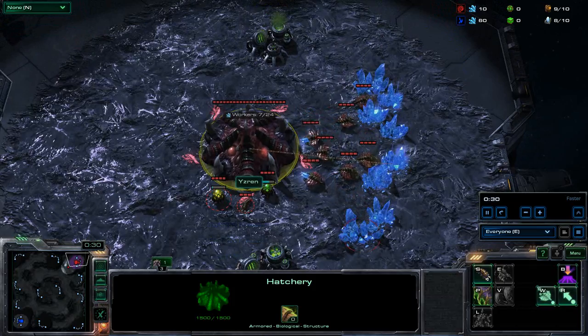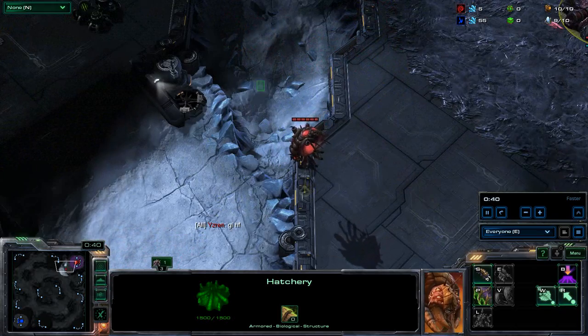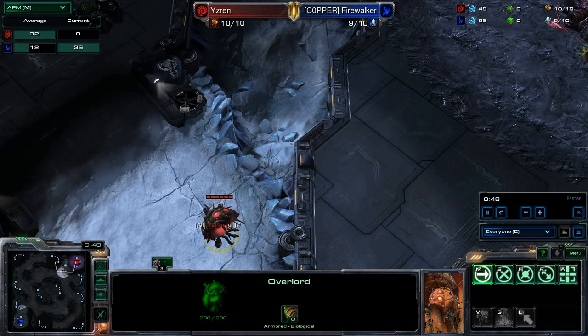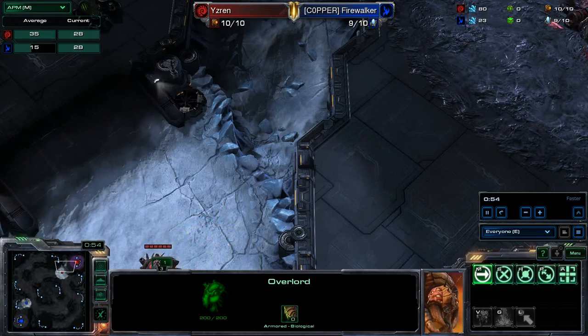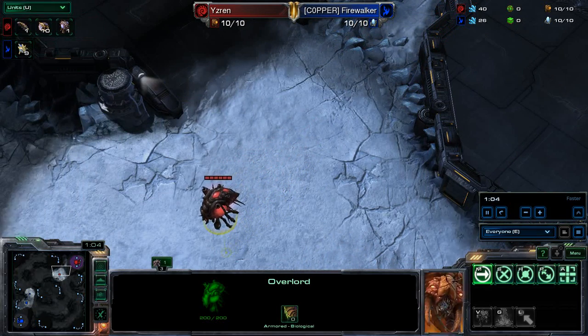In the upper right hand corner it is our red Zerg, played by Wyzren. Taking a look at our APM tab, make sure we're not playing at too high of a level this morning — it is a good old 35 to 14. Pretty even these guys are; both of them are in Silver League, so this should be a half decent game.